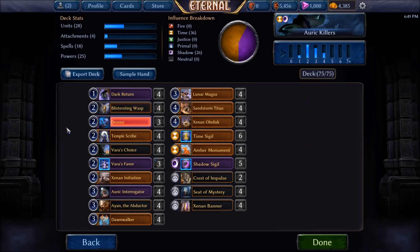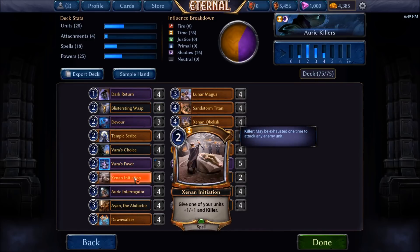We have quite a lot of interaction here - we've got the Varo's Choice and the Zean Initiation which are just going to help us keep pushing damage and removing our opponents' threats. You can even use the Zean Initiation proactively in a turn when you've got some spare power just to start getting a bit of extra damage by giving one of the units plus one plus one. As when you do rebuy that unit with Dark Return they will still have the killer and the additional power and toughness.